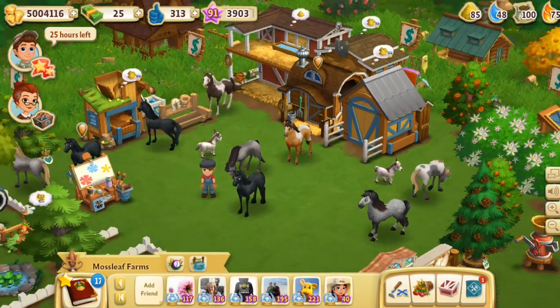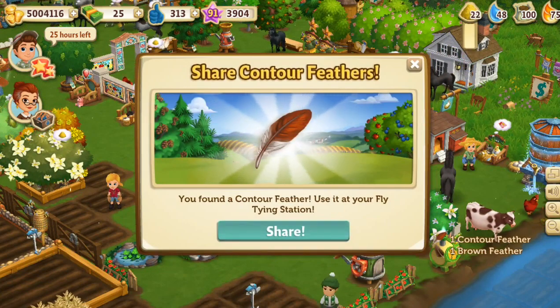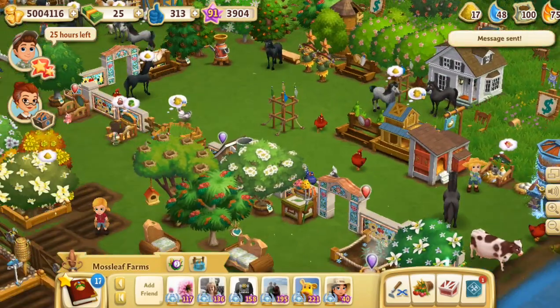Look at all the beautiful horses — there's so much room to expand. This is going to be really cool and it gives you so many ideas. A contour feather? And a fly tying station? I'm clearly so behind — there's so much to do.